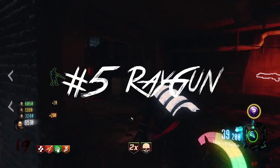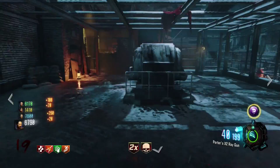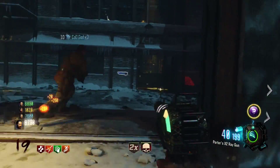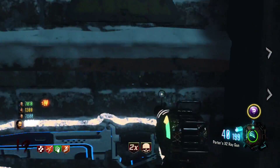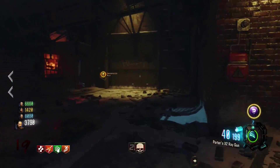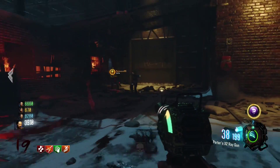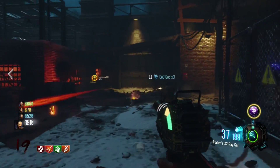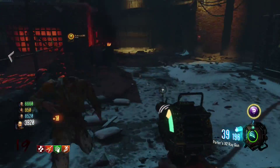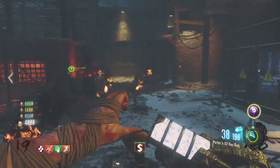The last gun on the list is probably really cliche — it's the Ray Gun. This thing is really slow reloading if you don't have Speed Cola. The Ray Gun has changed this year where you put two bullets in it instead of one, which is really annoying without Speed Cola. But this gun has a lot of damage and barely any splash damage. Nothing else has really changed except the splash damage and the reloading, but it's a really great gun to use on zombies.